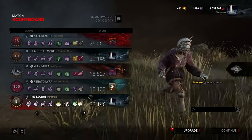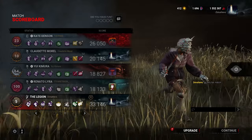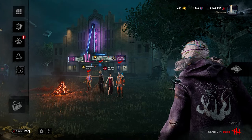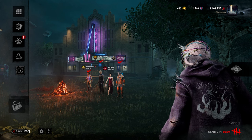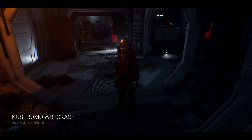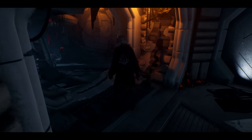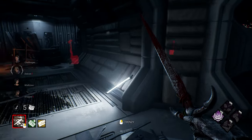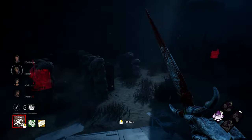Oh my god — three insta-heals! Holy. Look at that, ladies and gentlemen — the Prestige 100 to test our little speed demon Legion. Nostroma Wreckage — don't hate it. It's not relatively big, the windows are decent, there's quite a bit of windows. I don't hate it.